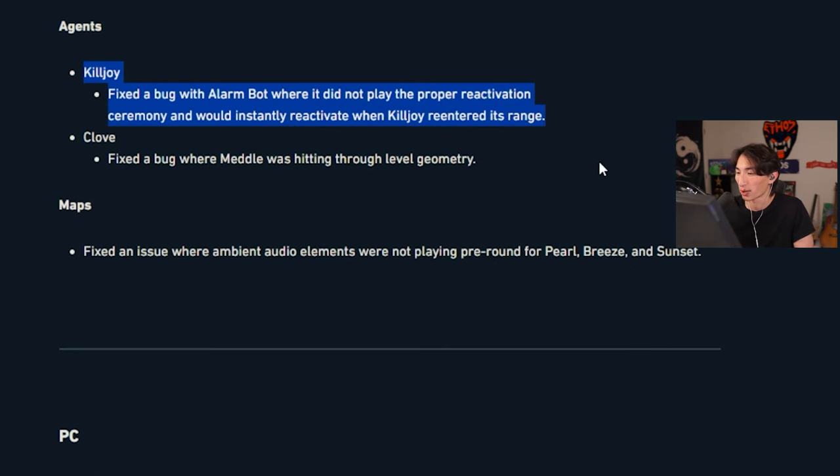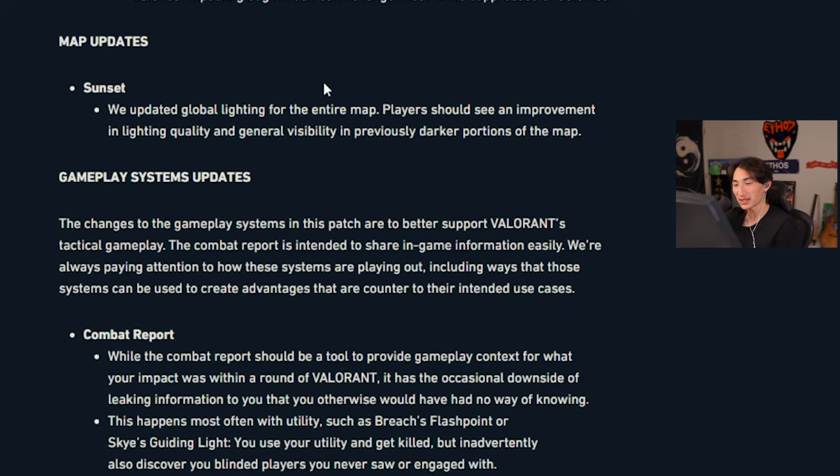Killjoy: fixed a bug with alarm bot where it did not play the proper reactivation animation and would instantly reactivate when Killjoy re-entered its range. Cloud fix above where metal was hitting through level geometry. Sunset: global lighting for the entire map has been updated. Players should see an improvement in lighting quality and general visibility in previously darker portions of the map.